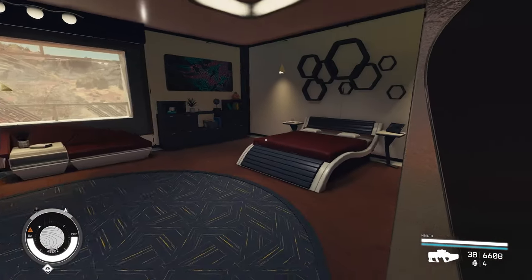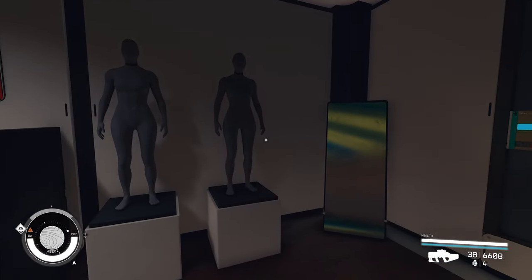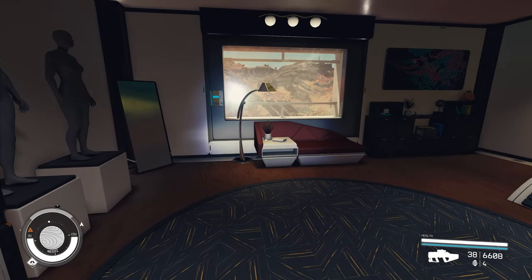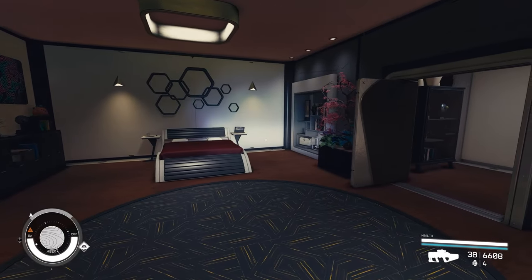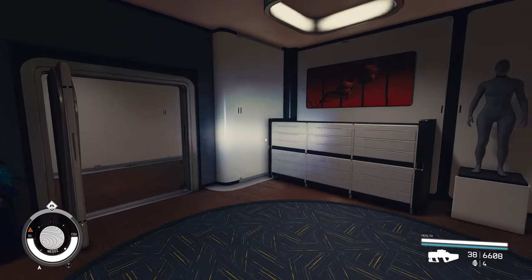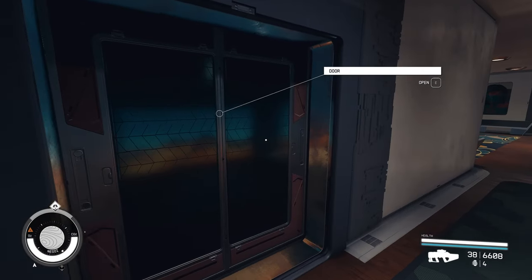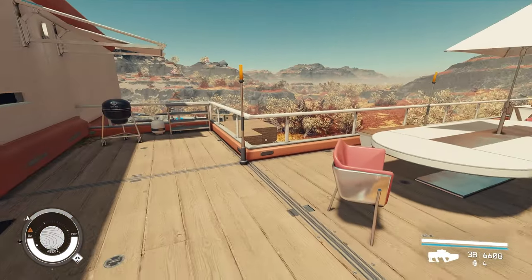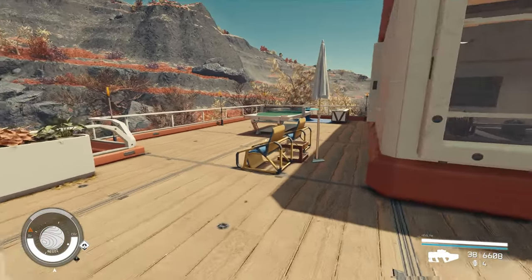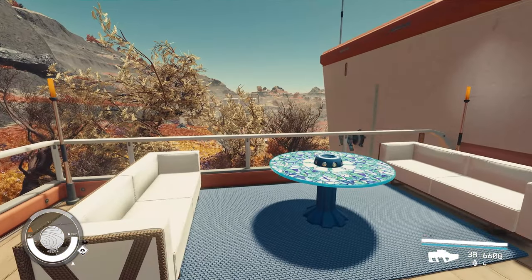The bedroom is here. You have a bedroom with two mannequins if you want to put your armor there, and it's very nicely decorated. By the way, I downloaded a mod for the flashlight because the default flashlight was too blinding — hopefully it's not too blinding for you guys watching. The outside still has the same feel, maybe some decoration changes — the table is a little different — but the outside is very beautiful.